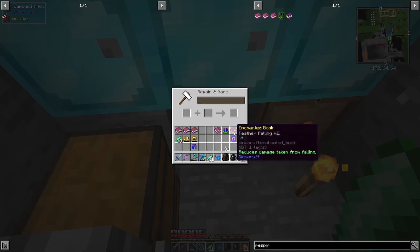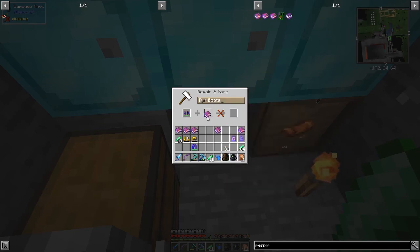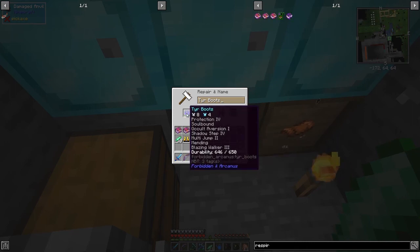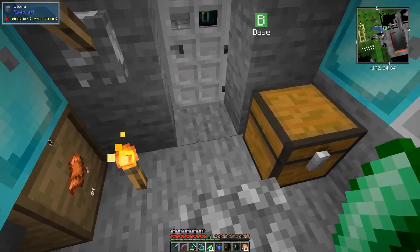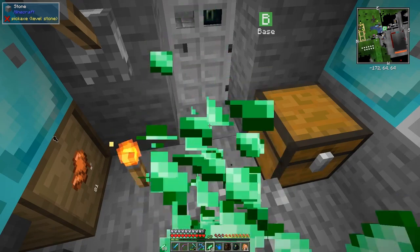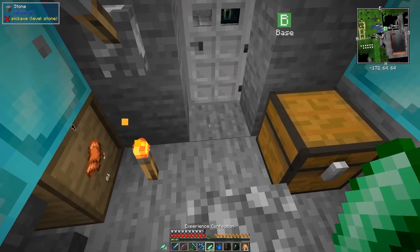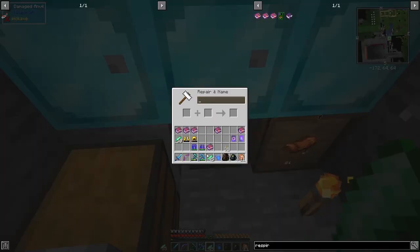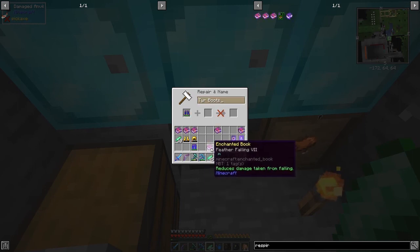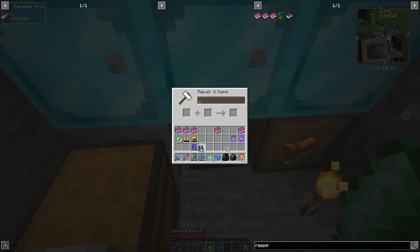I'd quite like to put Feather Falling 7 on the boots - oh it's 35 again, so we can do that no problem. Shadow Step 4 actually has feather fall protection built in anyway, but more is better I suppose. Let's get our 35 levels again. The mob farm is doing quite well at the moment - since I've been lighting up all those mines below the base it's actually started to improve quite a lot. So now we've got Feather Falling 7 and Blazing Walker 3 on the boots.